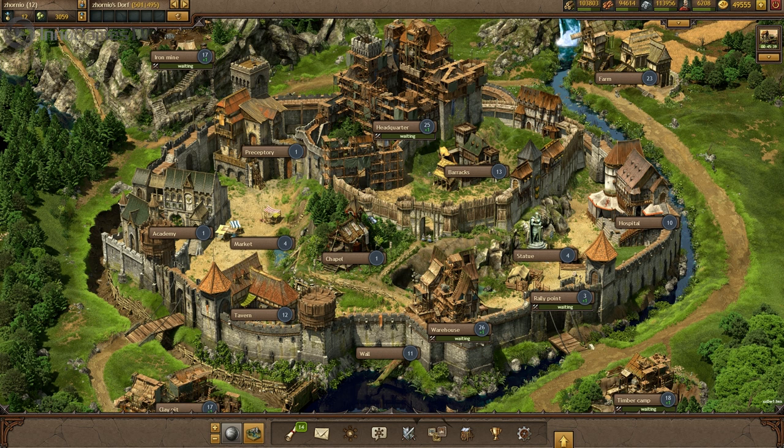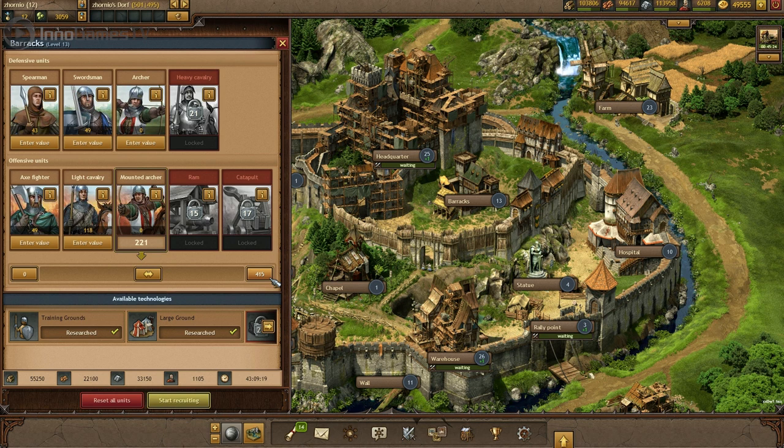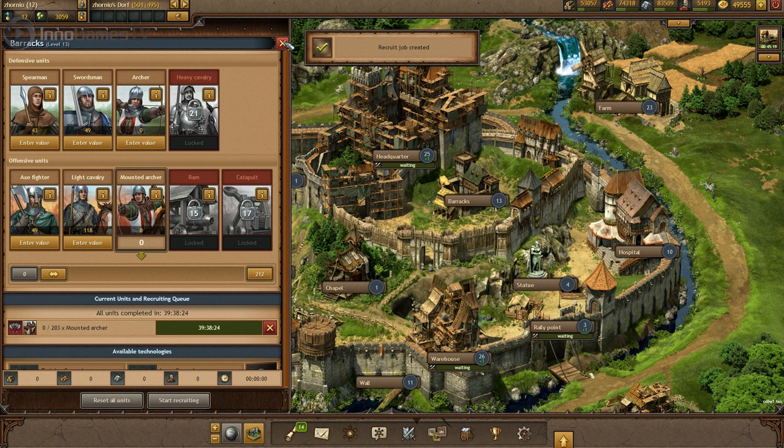Next building I want to show you are the barracks. Here you recruit all of your troops — as you can see they are either offensive or defensive units. Words of wisdom to all Tribal Wars players: points don't win wars. So aside from upgrading your most basic production buildings, don't forget to raise an army in time, especially to farm early on.